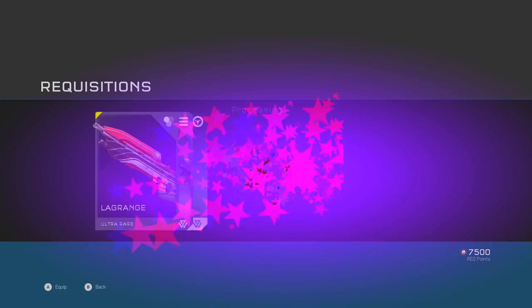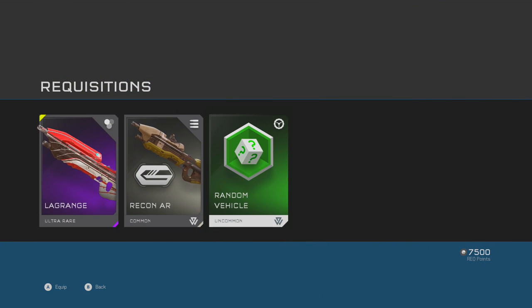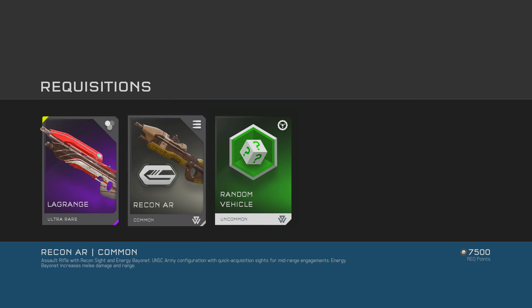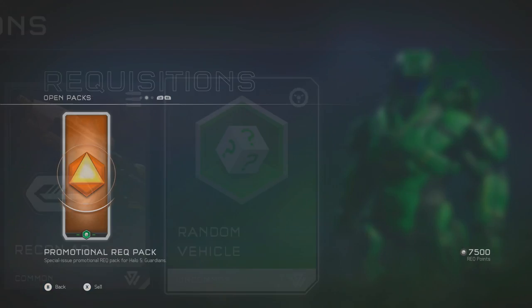Advanced promotional pack — whoa! What is that? Lagrange ultra lair. 'Death seeps out from cold stars. Be prepared.' That's a cool weapon skin. Then a Recon AR — assault rifle with recon sight and energy bayonet. Energy bayonet increases melee damage and range. And a random vehicle. That's cool.